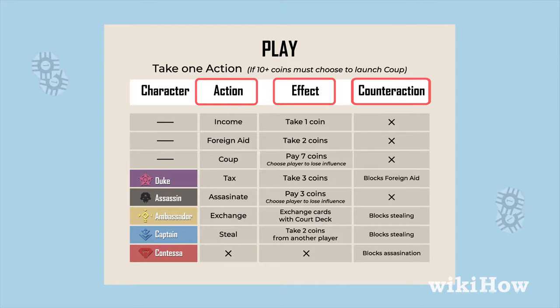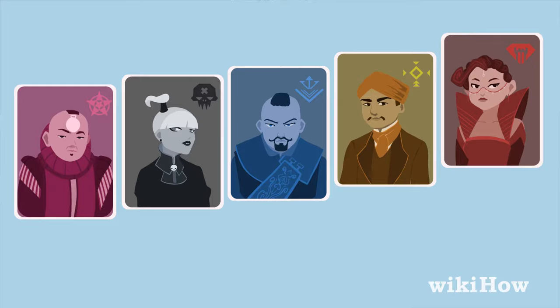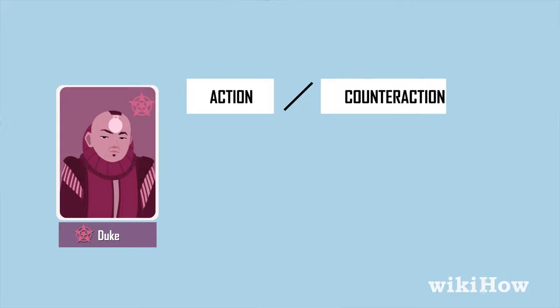Shuffle the influence cards and deal two to each player face down. The influence cards feature five characters. Each character can perform a unique action and or counter action.